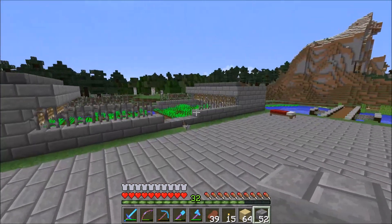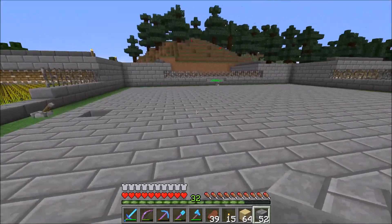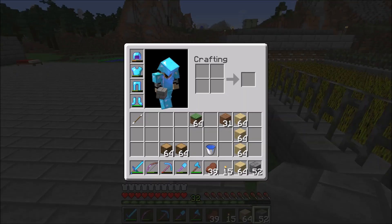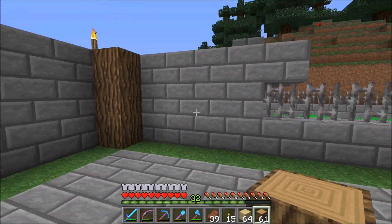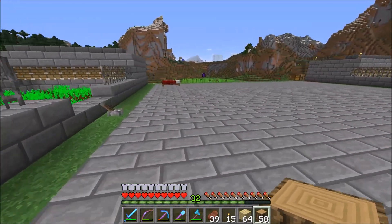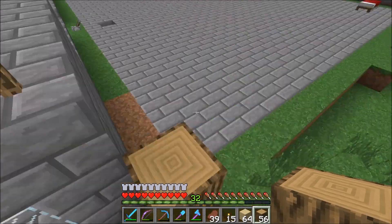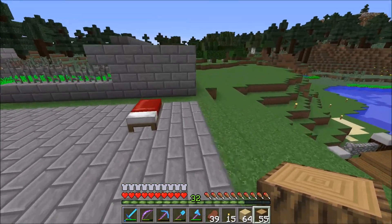Alright, that's enough talking. So we have this done now. I want this part to be stone brick as well. What if we added a little bit of texture here? That might just work out — see, this would go right here.